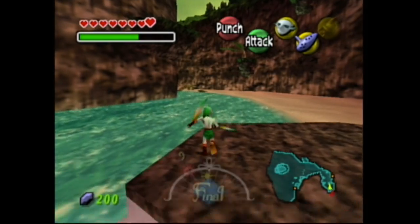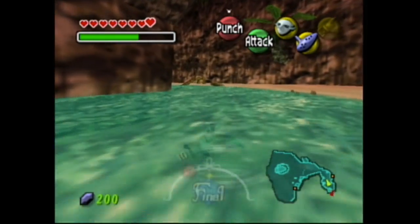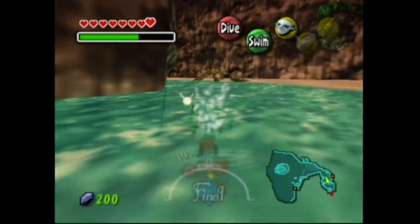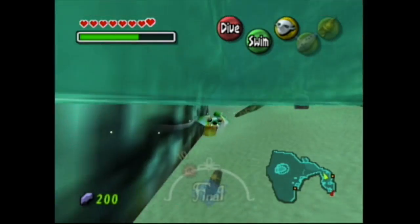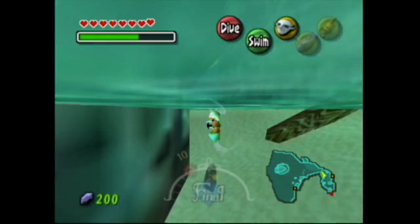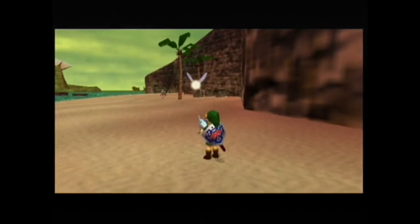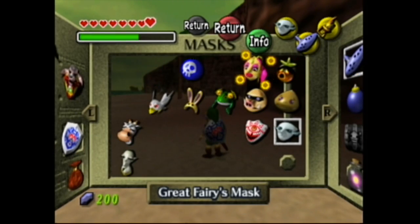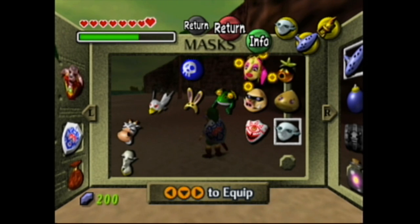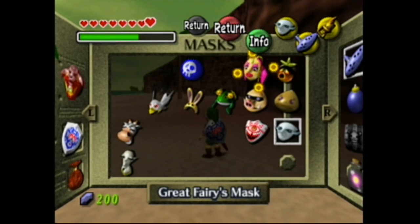Hey guys, Contact Alert 46 here. Welcome back to part 20 of Let's Play The Legend of Zelda: Majora's Mask. I just looked at my Elgato game capture app and I realized I accidentally titled this part 120 because I forgot to backspace — I just backspaced the nine and then put two zero. So yeah, it says 120, but I can just fix that later.